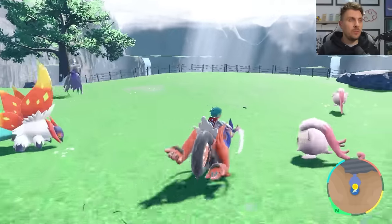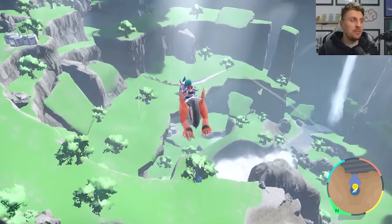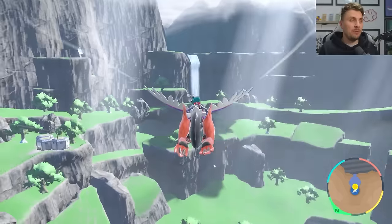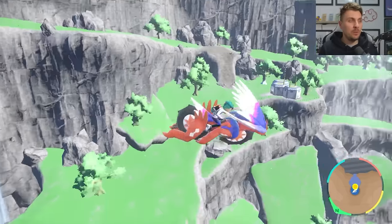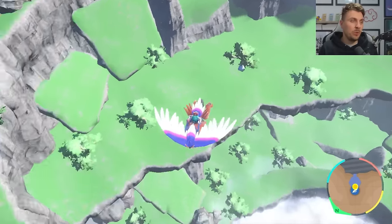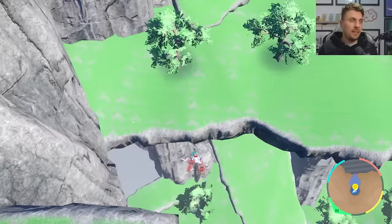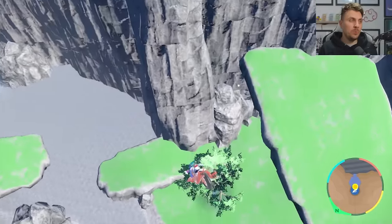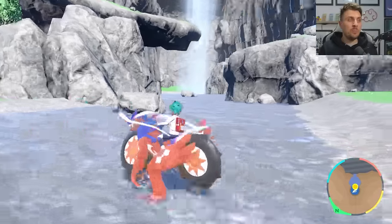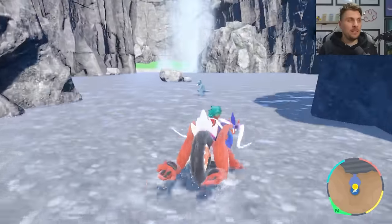Starting off from the same place as we did for Gorging Fire, I'm going to show you where to find Raging Bolt. We want to fly out to the middle of Area Zero. There are going to be three or four waterfalls in this area, but the one we're going for is to the left when flying straight out. We need to fly out a bit before turning back on ourselves, because we are dropping all the way down to this pool area — that is where Raging Bolt will be located.